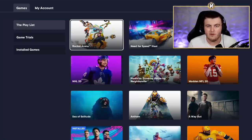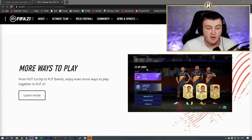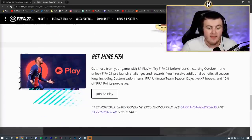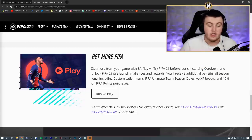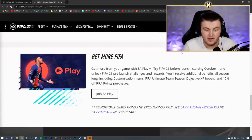On a post EA made about FIFA 21 promoting the game and new features, right at the bottom they have the EA Play advertisement. They've confirmed early access is starting on October 1st. Usually in previous years EA have dropped it the evening before, so it could be as early as September 30th — there are only 30 days in September, I just checked. So it could be as early as the evening of September 30th, or it could be locked to 6 p.m. on October 1st. We don't actually know.